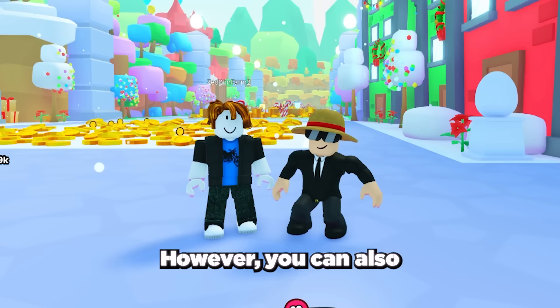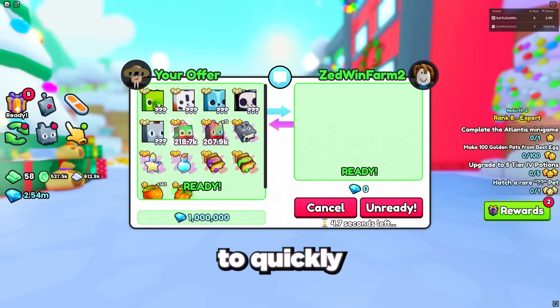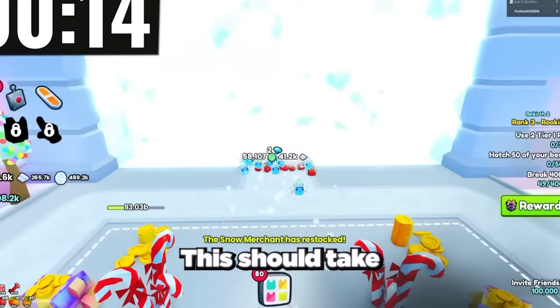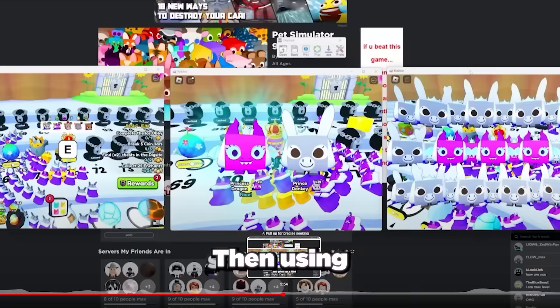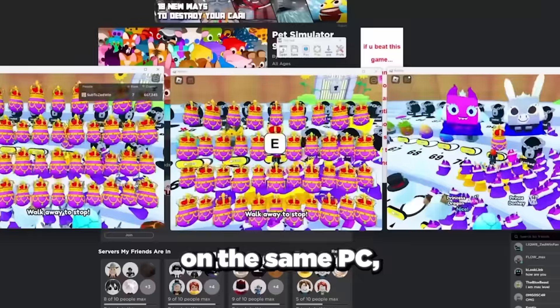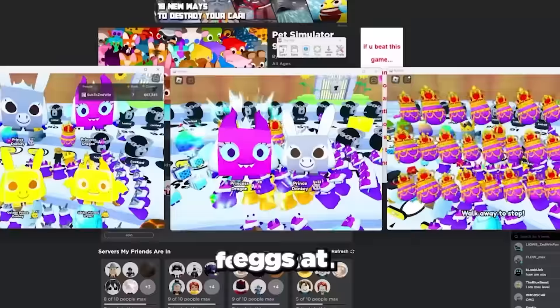However, you can also greatly reduce this by grinding and opening eggs on alt accounts. To quickly level up your alt, start a new account and trade all your best pets, enchants, and boosters over to the account and quickly complete the game with it — this should take about 2 hours with good pets. Then using the Roblox Account Manager app you can open up multiple different Roblox accounts on the same PC, allowing you to grind and open eggs at the same time.